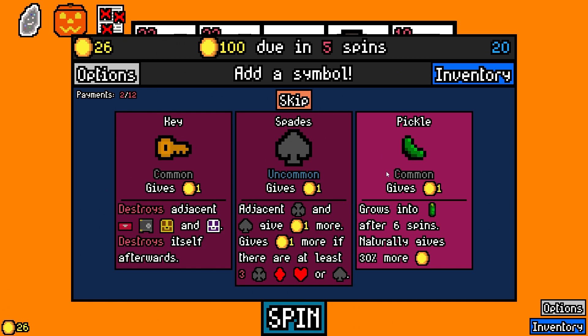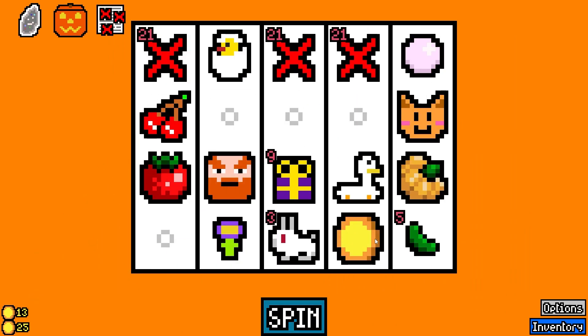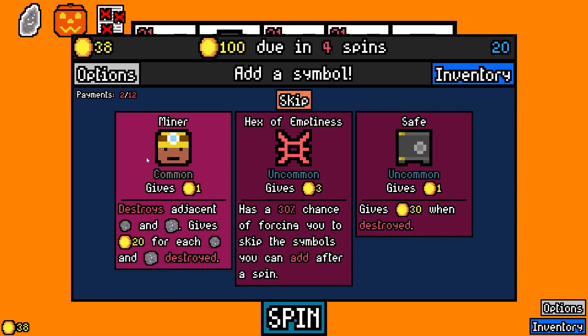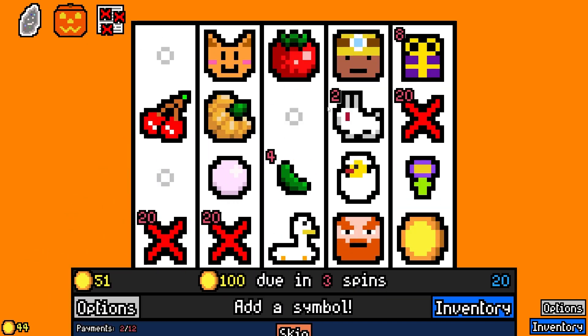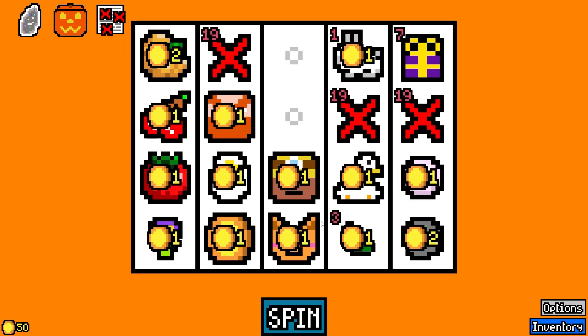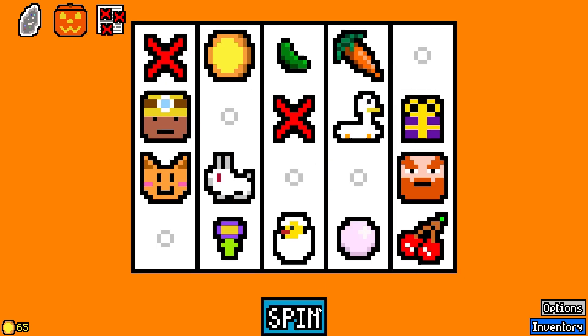The pickle — it grows into a cucumber every six spins. Sure, let's go. There's the miner, so we did take Kyle the Kernite, so we do want to find ores, right? That'll be supplemental. Oh, the carrot. The rabbit will eat the carrot, but that's okay.